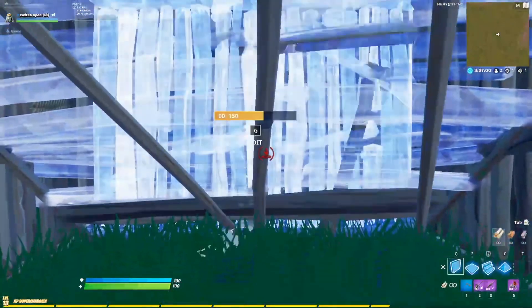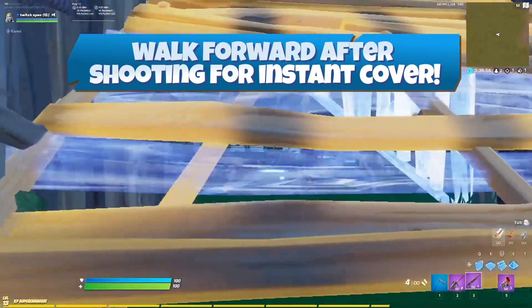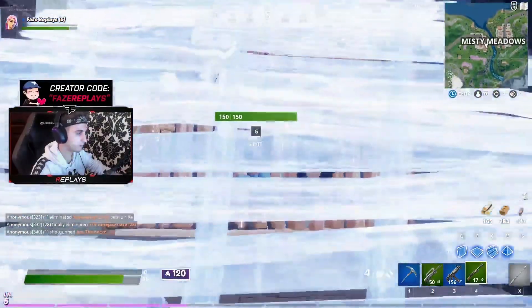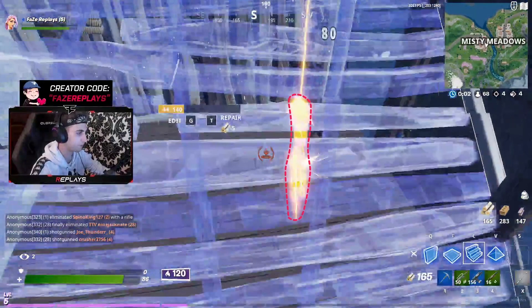Another thing that makes this strategy so strong is that with the build phased, you can simply walk forward to set the build, turning it into cover immediately. And we actually saw replays do this, walking forward after his shot, causing the stair to then block the return shot.